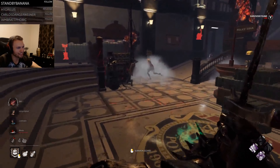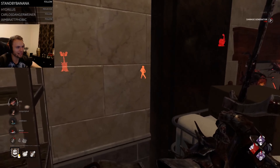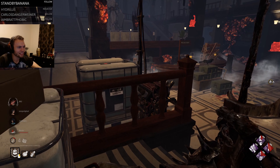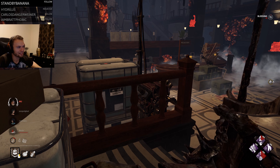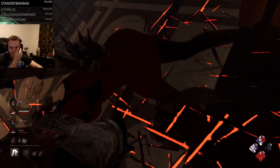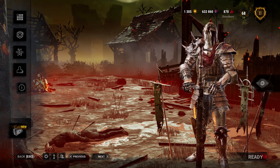The idea around this build is to first kick a generator and activate Dragon's Grip and Call of Brine. Then if I see a survivor with Nowhere to Hide, the next step is to camp somewhere close by and out of sight with Insidious, because most survivors can't resist tapping a regression gen. After the survivor gets exposed from tapping the gen, I swoop in from the undetectable shadows, catching them off guard for an easy down. Now that you know the build, let's see it in action.